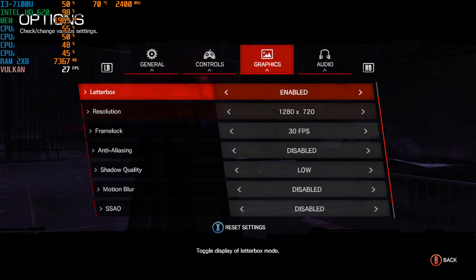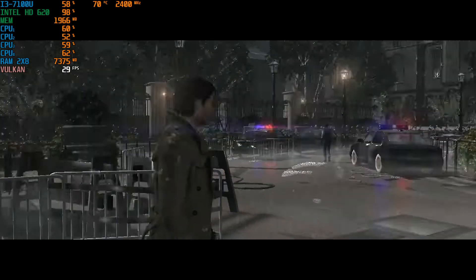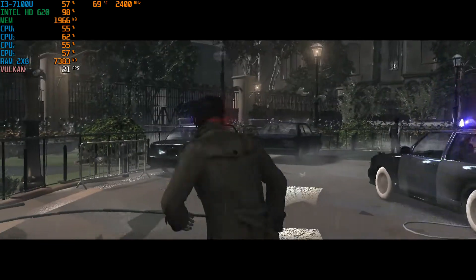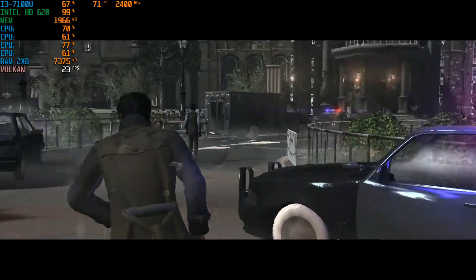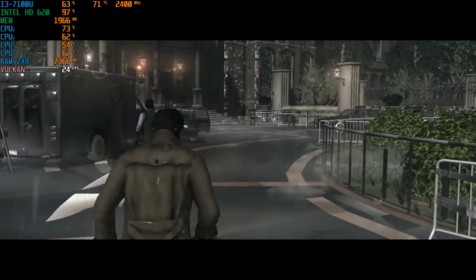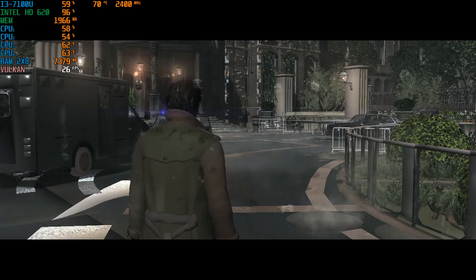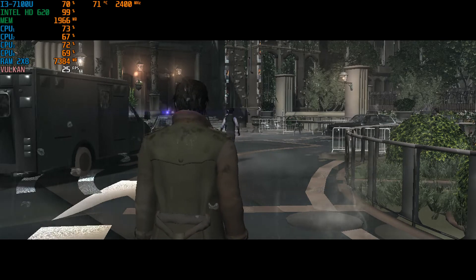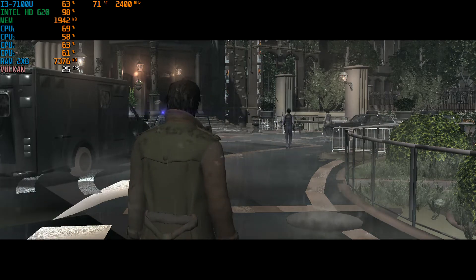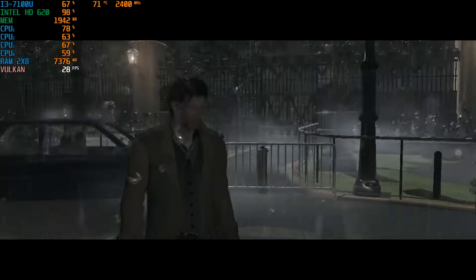I probably shouldn't have gone 720p because Vulkan can only do so much, but it does make it seem a bit more playable. The Evil Within is a terribly unoptimized mess — I don't think 720p, even with the Vulkan backend, can help me that much. That's why we'll go down to 960x540. I just wanted to show you guys how it ran at 720p — it wasn't bad, it was playable, and with the config file I can see some people managing this. But I do believe 540p will be the sweet spot.